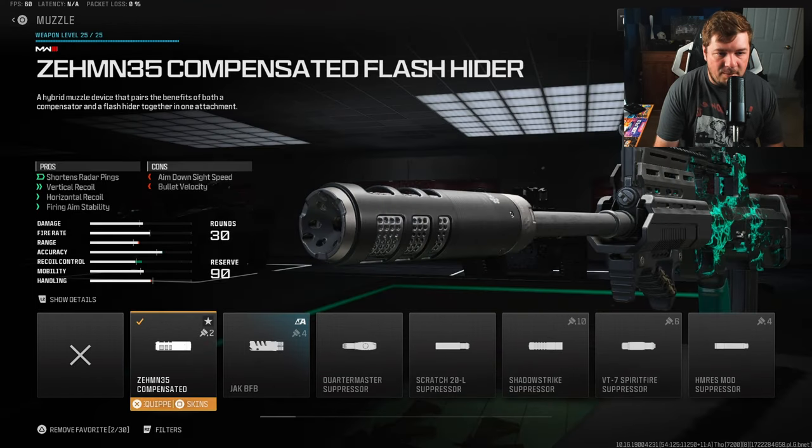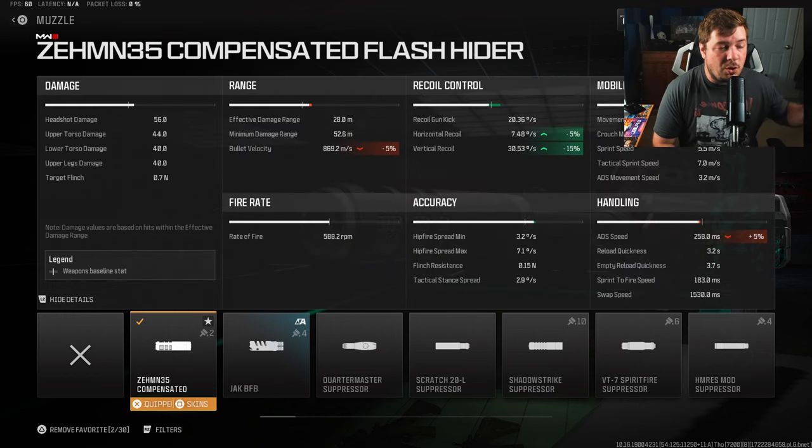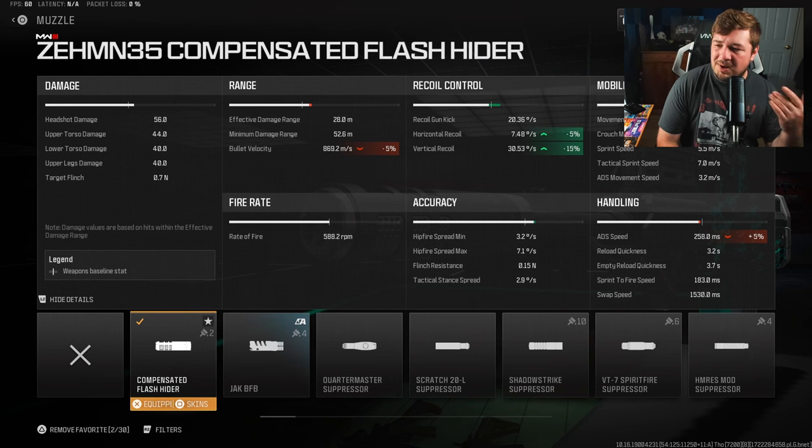The muzzle you're going to want to run is the Zem 35 Compensated Flash Hider to control recoil, but also give you fire aiming stability. So you have the muzzle matched up with the optic, and that's why it has very little shake and is very easy to hit your shots. You are going to get 5% horizontal and 15% vertical recoil values, but more importantly it's going to be the fire aiming stability.